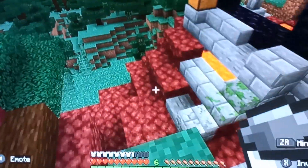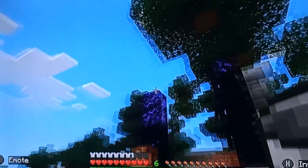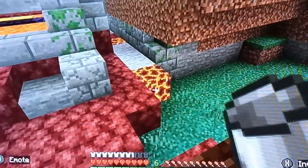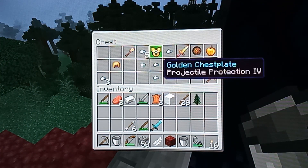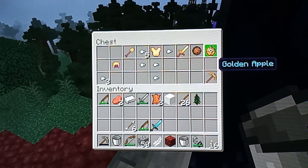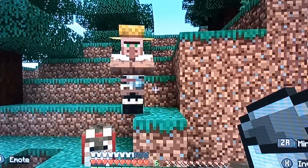Commonly near villages you find this structure that looks a bit like a broken down portal. It contains netherrack, cobblestone stairs, magma, gold bricks, and lava. There should be a chest around which could contain enchanted armor, weapons, golden apples, and a fire charge.